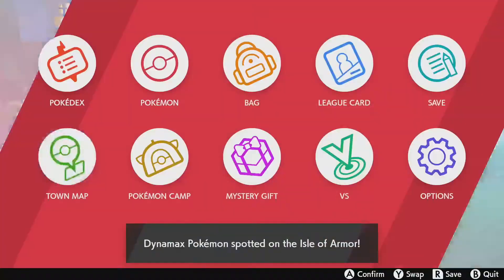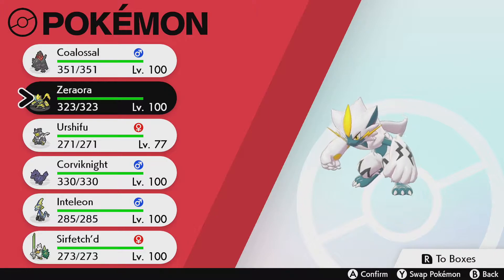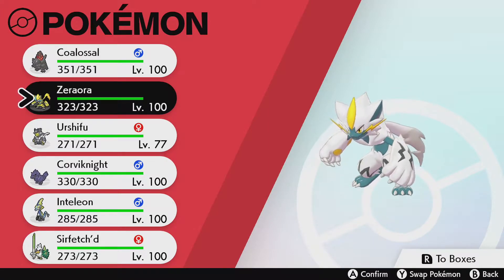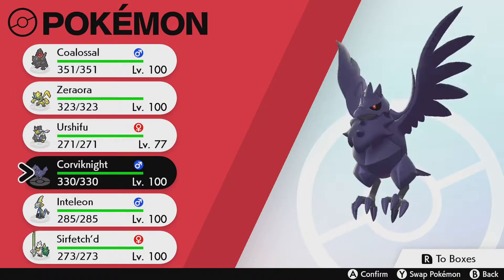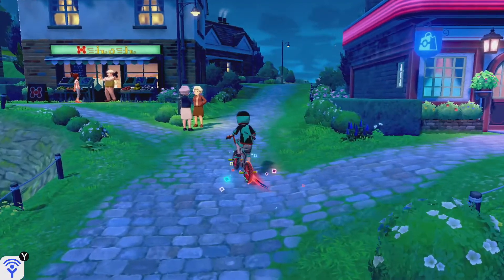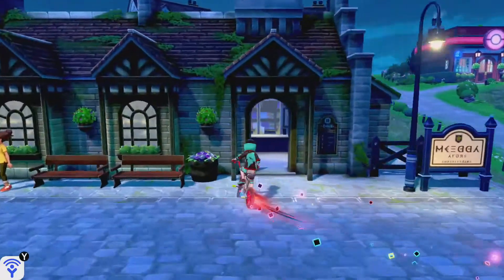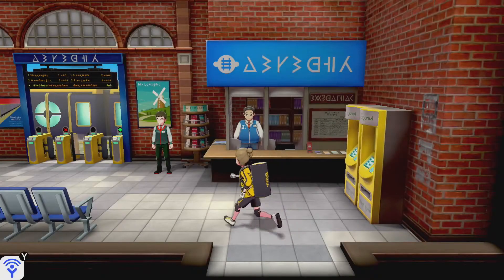I'm playing on my Pokemon Sword copy. My team right now is Coalossal, this shiny Zarude that was given to us in the last DLC, Urshifu, Corviknight, Inteleon my starter from my Pokemon Sword playthrough, and Sirfetch'd — a really fun team. So let's go to the Wedgehurst station and explore the Crown Tundra!